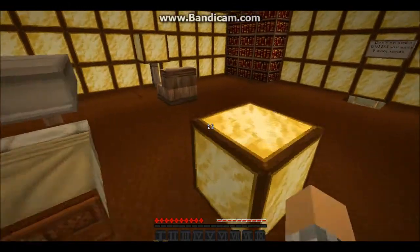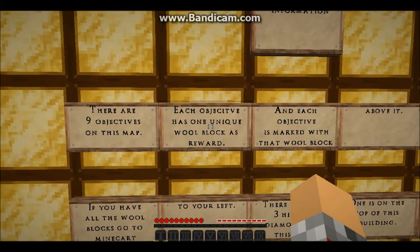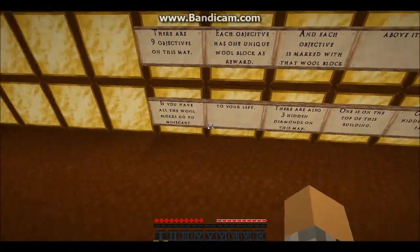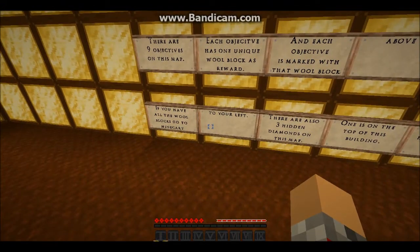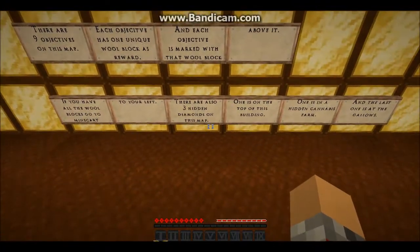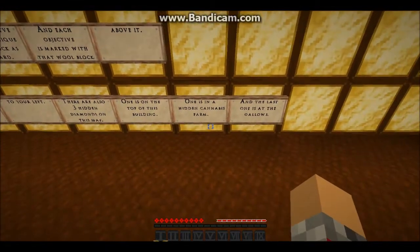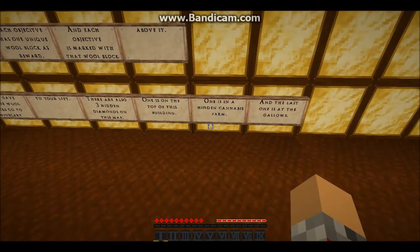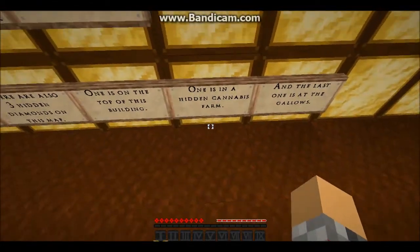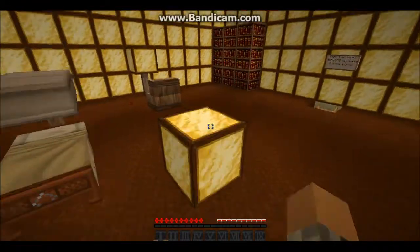And don't sleep in beds. There are nine objectives on the map. Each objective has one unique wool block as a reward, and each objective is marked with that wool block above it. If you have all the wool blocks, go to the minecart to your left. There are also three hidden diamonds on this map: one is on the top of the building, one is in the hidden cannabis — what the heck does that say, cannabis? I've never heard of that word — and the last one is in the gallows, whatever gallows is.